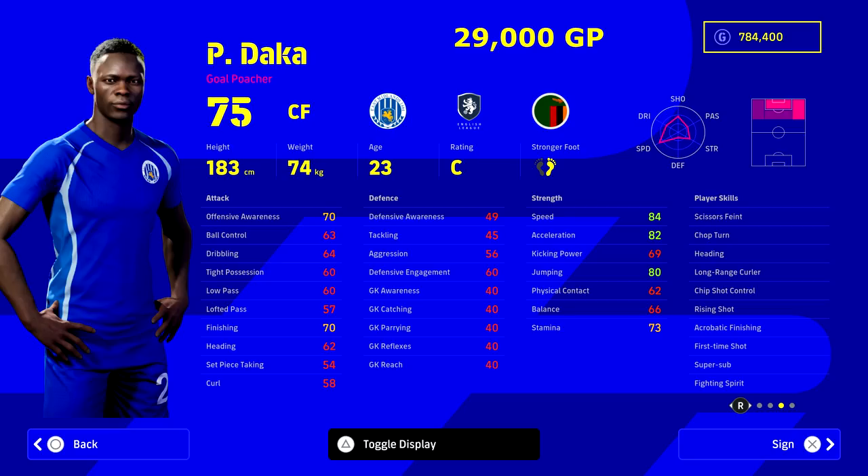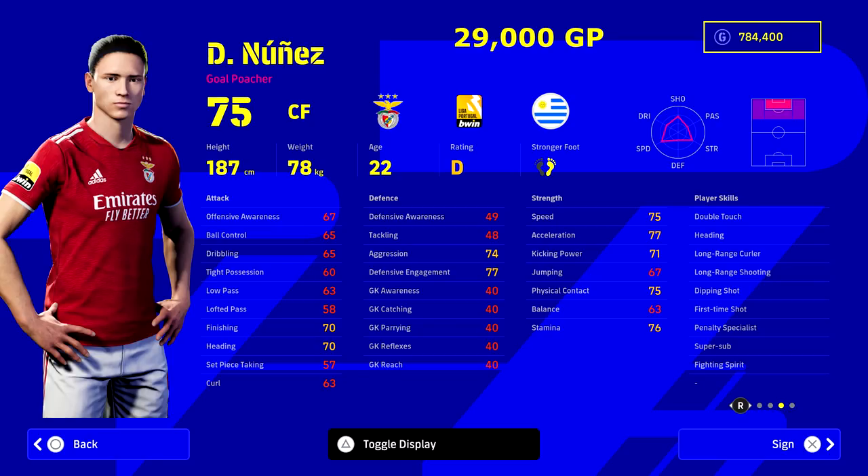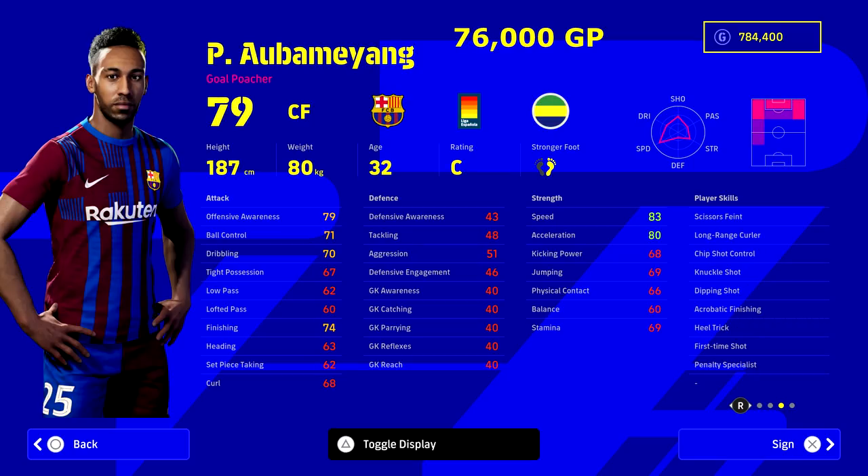Speaking of beasts, we've got two options here split between two players. First up we have Daka for 29,000 GP. Two of the most overpowered center forwards in the game at the moment for budget price: Daka versus Nunez. Daka is obviously the quicker of the two, but Nunez is just an absolute superstar in waiting in eFootball Dream Team. He's got super sub as well as all the shot player skills - long range shooting, dipping shot, first time shot. Pick your poison with the two of them, you can't go wrong with either for 29k.